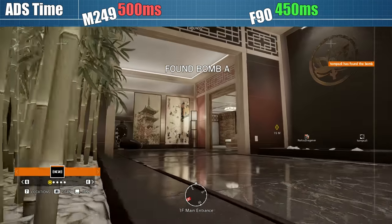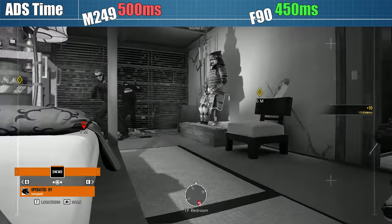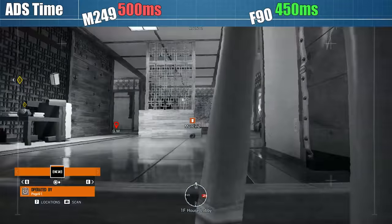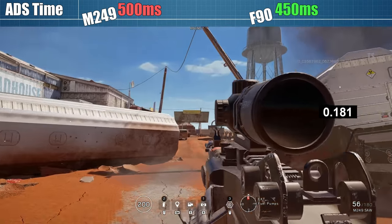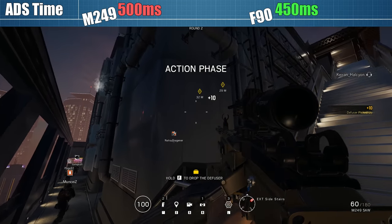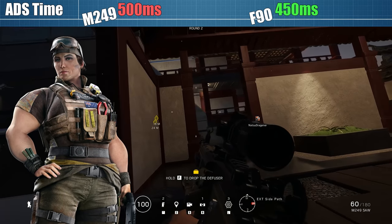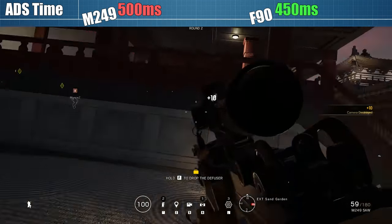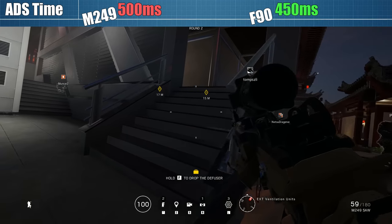The aim-down-sight time for the F90 is the standard 450ms for rifles, with no option to lower it with an angled grip. The 500ms ADS time for the SAW is quite interesting — historically the greatest weakness of the LMG class was the time it took to aim, especially against defenders who typically only need 300ms. Even after a recent buff, all other LMGs measured at either 550 or 600ms, so 500ms is a new and notably better stat. The lower-than-usual ADS time is undoubtedly down to Gridlock's beefy arms. With only a 50ms gap between the two guns' ADS times, this traditional Achilles heel for LMGs is no longer much of a problem — at least not for Gridlock.